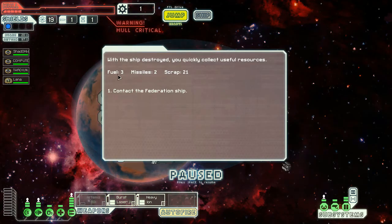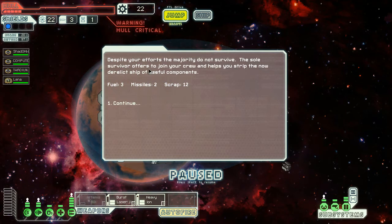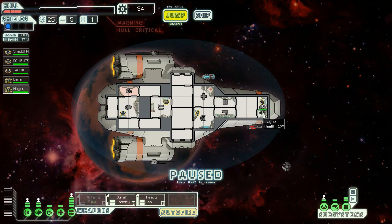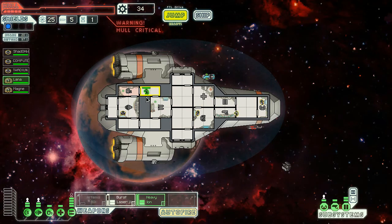With the ship destroyed, we quickly collect the useful resources: free fuel, two missiles, 21 scrap. Contact the Federation ship — life signs are fading quickly. Try to rescue the crew. The sole survivor offers to join our crew and helps strip the now derelict ship for useful components. We have a fifth member of the team: Maine. You seem to be a fast engineer type, so you can be on weapons duty. Engines are the most vital thing we've got.